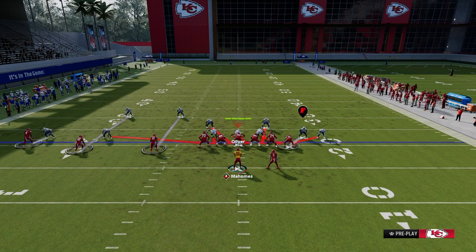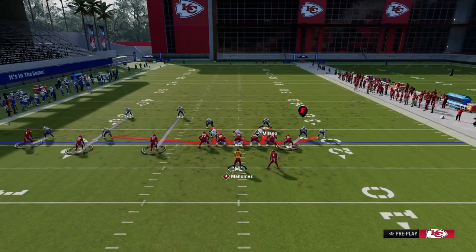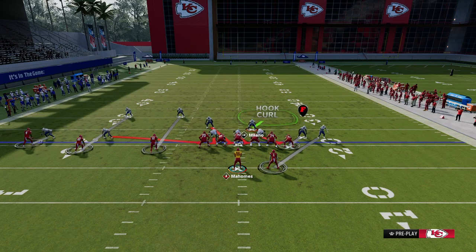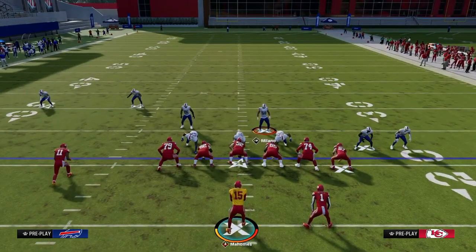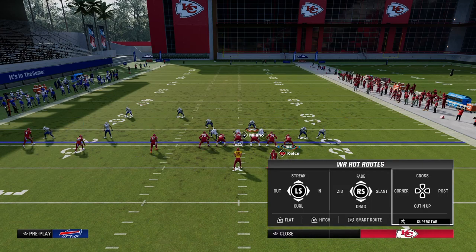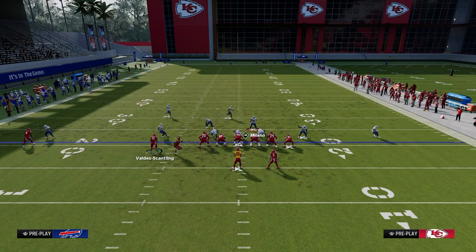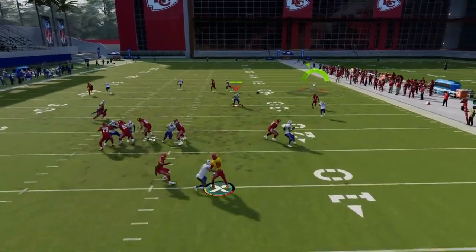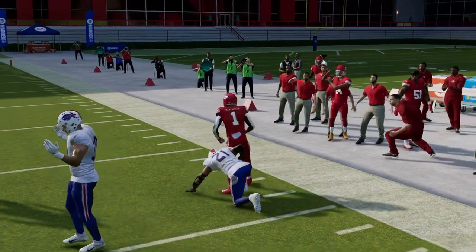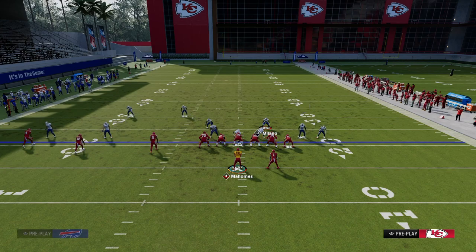To run this to its fullest potential against a blitz, understand who's guarding who. More than likely this guy is manned up on the running back, with someone in the middle, and they're blitzing from the left side. We go to Bill's White Post, wheel the running back, drag the outside trips receiver, and then motion block one of the receivers. That picks up the blitz and the running back wheel destroys man coverage to the right — once he cuts upfield, he's completely open.